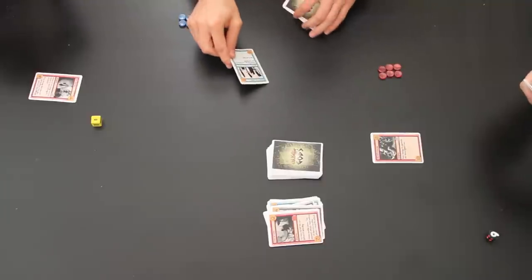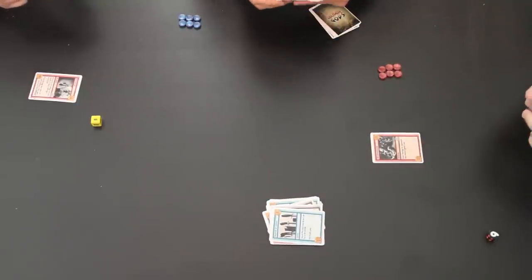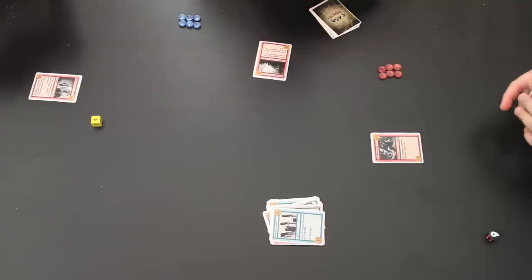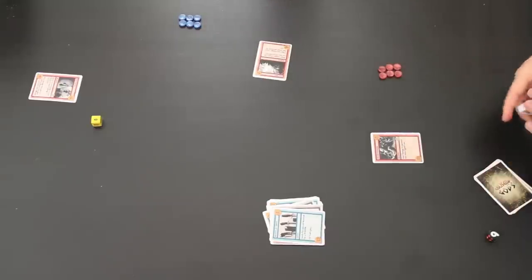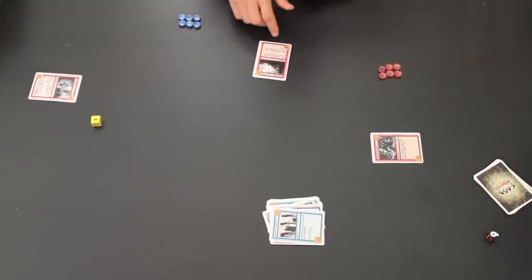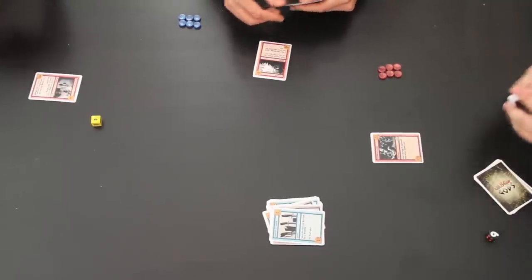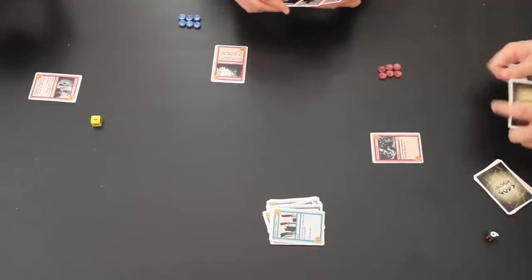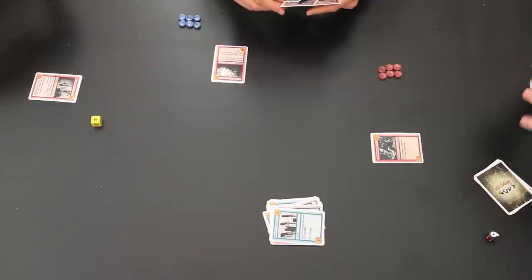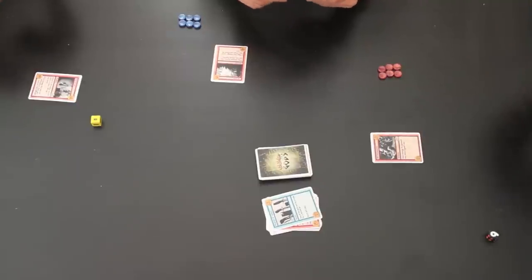Joe plays Weapon of Choice, which allows him to search the deck for a weapon and put it right into play — a pretty nice tactic. He finds the Bow, one of the rarer and more dangerous weapons in the game. The Bow has very special text: when someone attacks you, you get to attack them back first. If you actually damage the opponent, the attack is cancelled — you might even knock them out before they land the blow, which gives you the power of a ranged attack. Luckily it's balanced in that it discards itself once used, so he only gets to pull that trick on one of us.